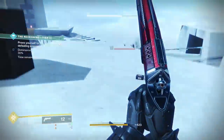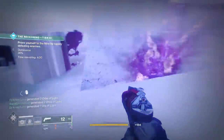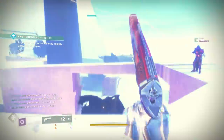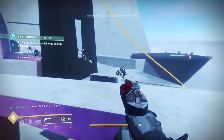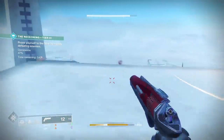1K Voices and Sleeper Simulant are probably going to be your best two options for heavy weapons this week, and even Wardcliff Coil is so good against the boss. Come Tuesday things will switch over to Arc Singe for the week, and Wardcliff Coil and maybe Thunderlord are going to be the only two heavy weapons you should be using.